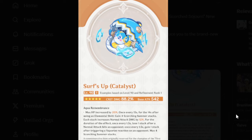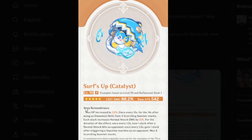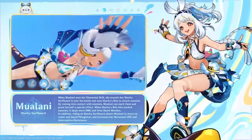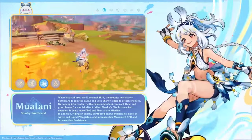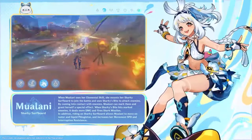At first glance, you're like, that's actually pretty good — maybe Wanderer can use this. Wanderer could probably use this and have an okay time. But then you see the Vaporize reaction requirement. The thing is, you don't need Vaporize for the initial 15 seconds, but after that you're losing stacks. After exactly six seconds, you lose all of your stacks. If you lose all your stacks you're doing less damage, and you're probably going to be on field with Mualani for longer than six seconds — that's almost guaranteed.